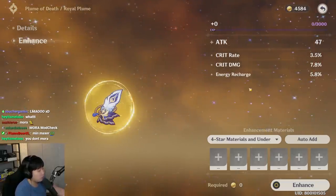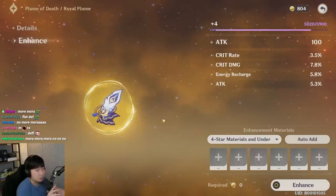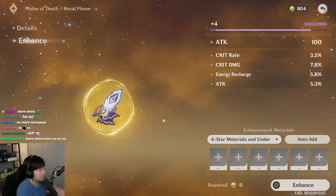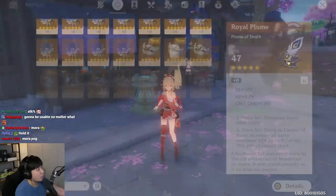Attack is also a magnet — you gotta be aware of that. Let's go — what happened to my Mora? For those who are a small spender or F2P, close your eyes a little bit. We want everything into crit rolls.